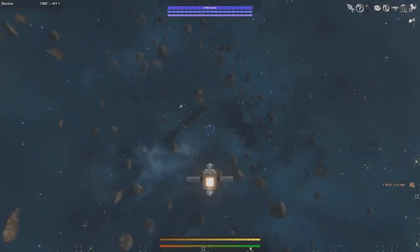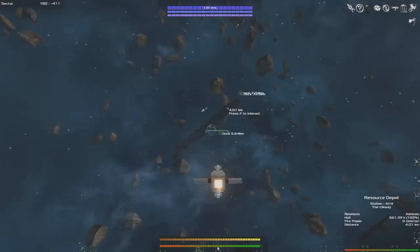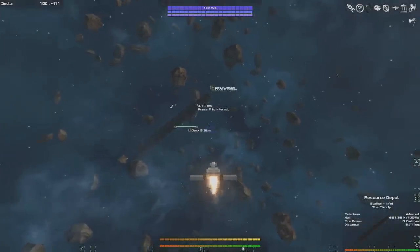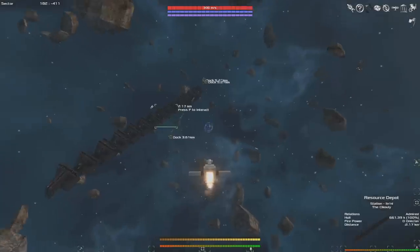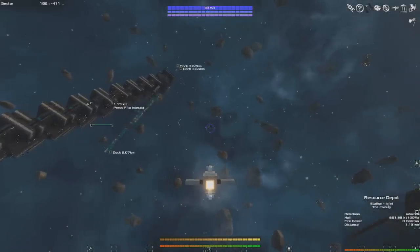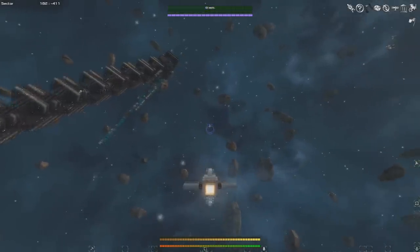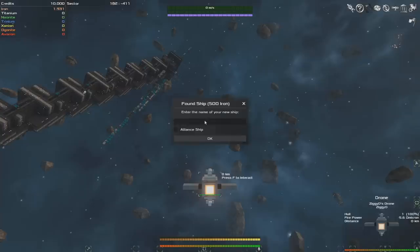I have about 1,900 iron now. So what we're going to do is we're going to fly near to whatever station is near to us. We can select this one and that's a resource depot. We want to just move to about 2 kilometers away from that and just make sure we're not too close to any asteroids. The reason for this is we're going to need to hire a crew for our ship as we build it. So we want to be nice and close to that because our ship won't be operating at full efficiency until we get some crew. Now before we can build our first ship, we're going to have to first found it, which is going to cost 500 iron right off the bat. We can hold shift to free up our mouse cursor and then go select found ship. It'll cost 500 iron and we can enter the name of our ship here, which is going to be the Vegemite.